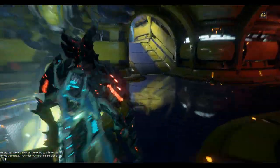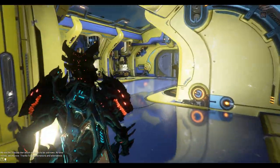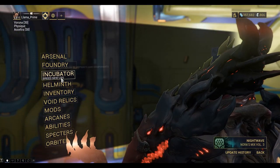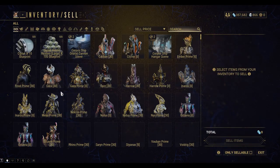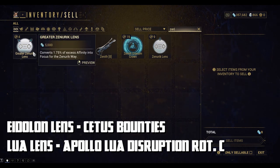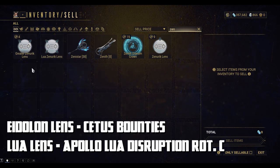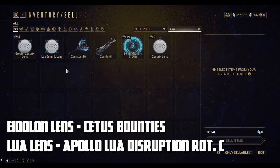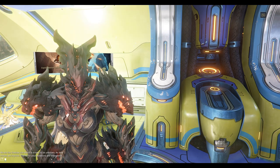The first thing you need to do is change your lens on your favorite weapon. Let me have a look in my inventory. For Zenurik you can see I've got a Greater Zenurik lens at 1.75% excess affinity, and a Lua Zenurik lens at 3.25%. Here are a couple of farming locations for Adarza lenses and Lua lenses, which are the two better lenses. Craft these and then equip one onto your weapon of choice.